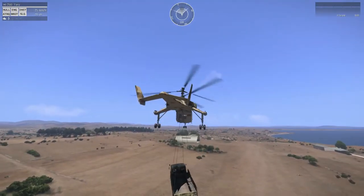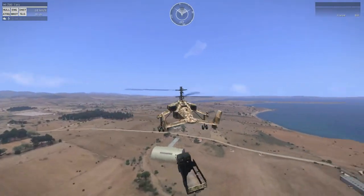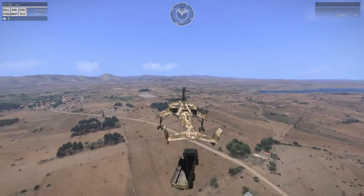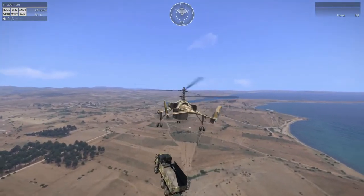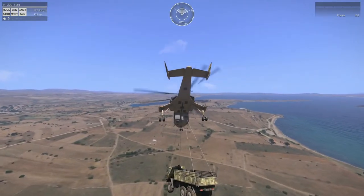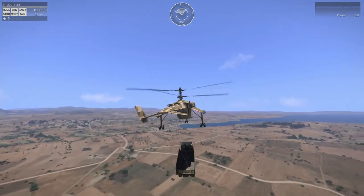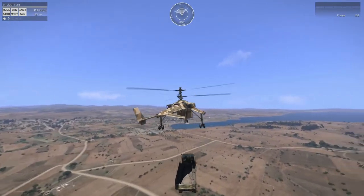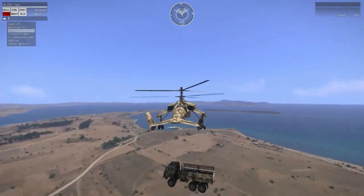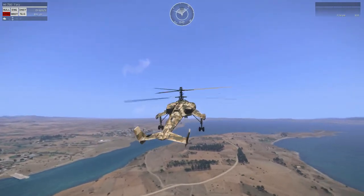Now, if you turn certain directions really hard in one of these, hope we can get it to fail — there we go, there's your rotor failure. Now you're going to have to drop the load or you're going to explode with it. So you drop it: scroll bar, unhook, then turn auto hover on and get some height.